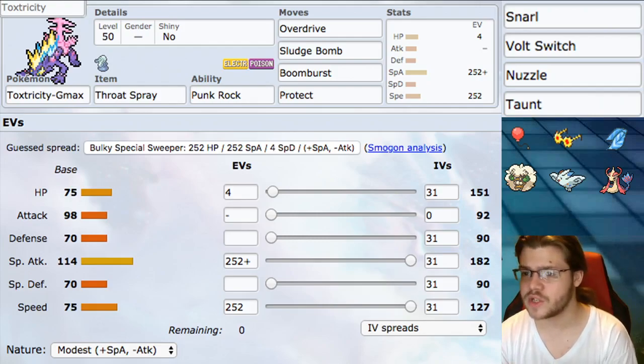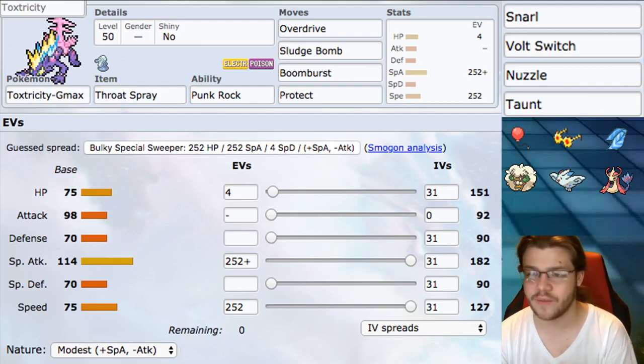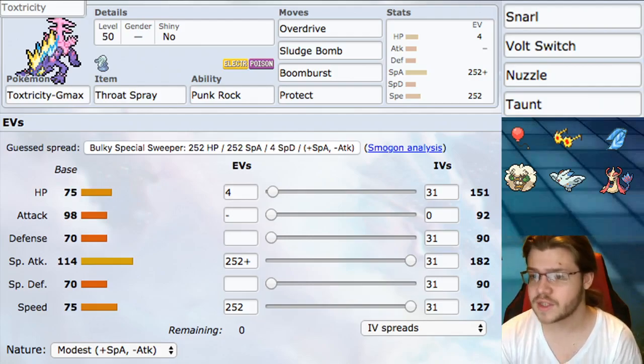Other flex moves include Volt Switch, Nuzzle, and Taunt. Volt Switch lets you hit and then get out — a really good option if you're using either choice item. Nuzzle guarantees paralysis, which is good. And Taunt is just good to have, especially since it can turn into Max Guard if you Dynamax, giving us another option.